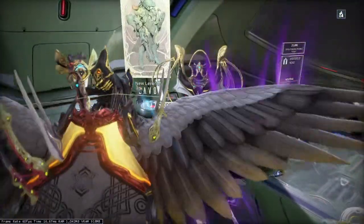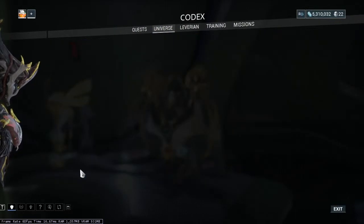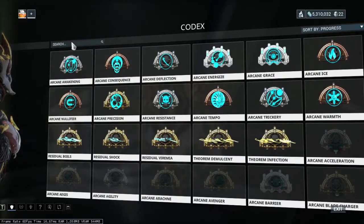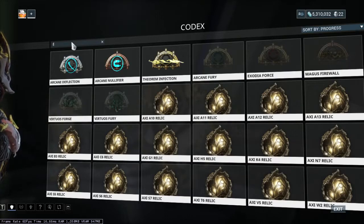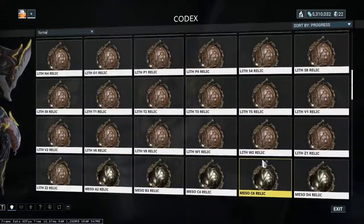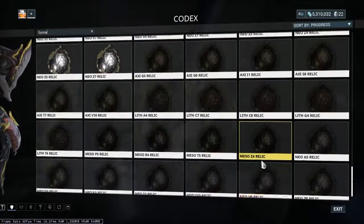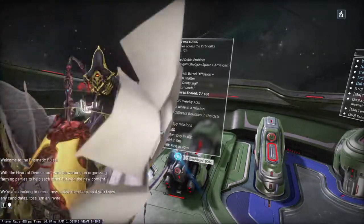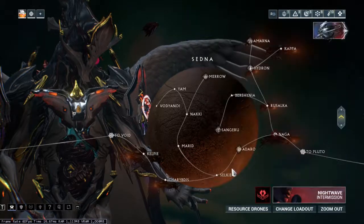First off you need to have a relic, which is pretty straightforward. As you can see, a lot of the relics in the game contain Forma, and it's a common drop you can get from any of the void fissure missions.